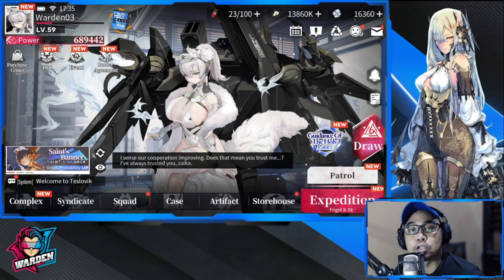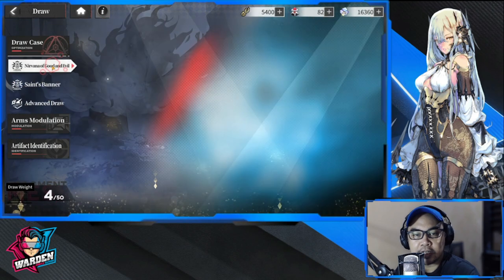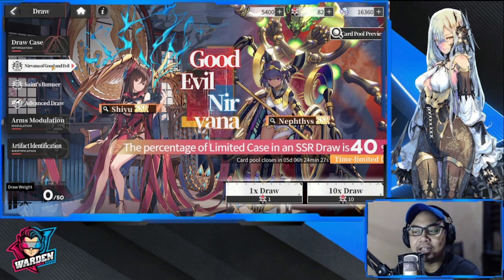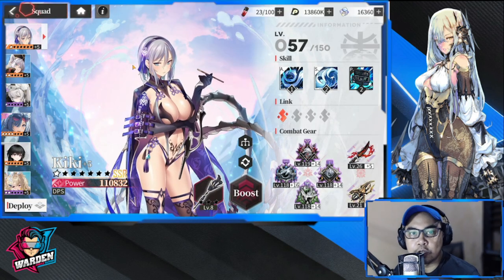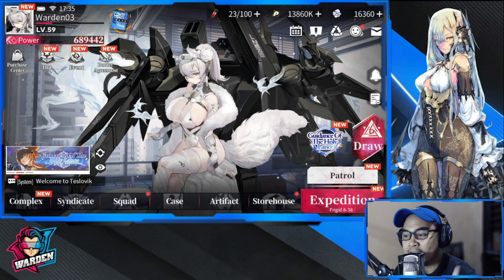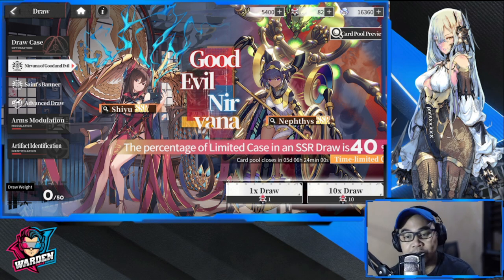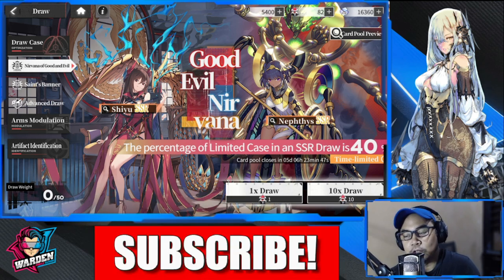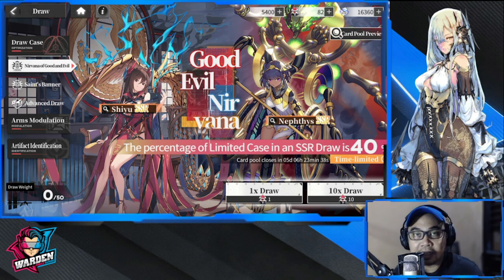Hey everyone, welcome to another summon video for Echocalypse. Yesterday I was able to show you guys a banner which is good — above average in a way — but I need Shiu for a link with Kiki, and I need the healing of Nephitis. Nephitis would be tier B and Shiu would also be tier B, so this banner is above average, but I need Nephitis for healing. The burn buff would be a plus but I don't need it right now — the healing will be a big help.